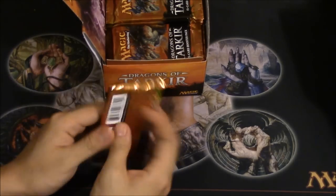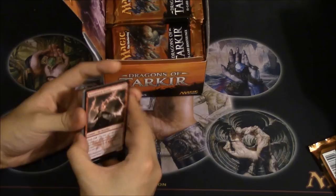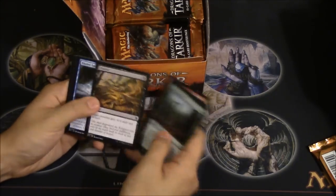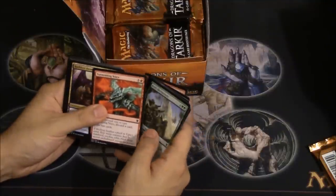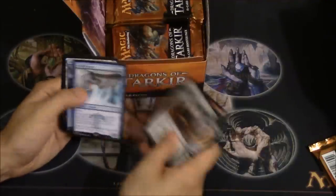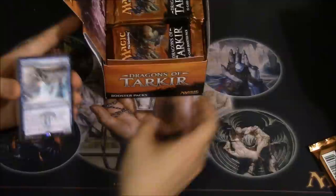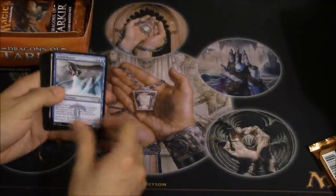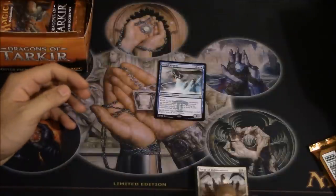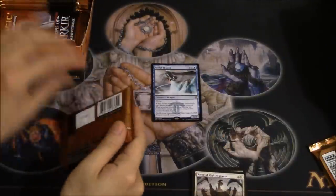I'll put this on the side — we'll do two videos because my camera doesn't have much battery life at the moment. We'll go straight to the uncommons. Death Fang is pretty good. Survivalist — love this dragon. This is a very good dragon. Currently it's not all that expensive, but as a dragon it is very good. Love the dragon. Icefall Regent. Let's go ahead and grab some more packs.